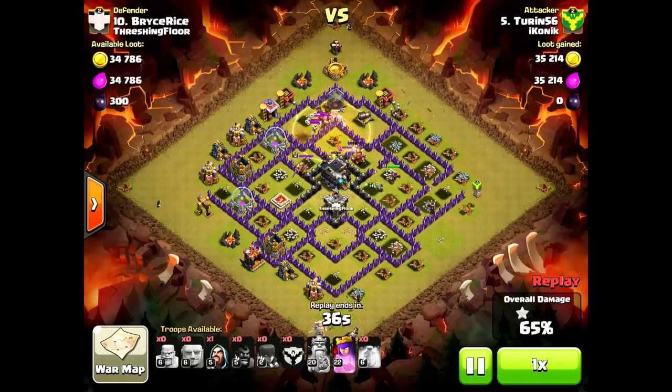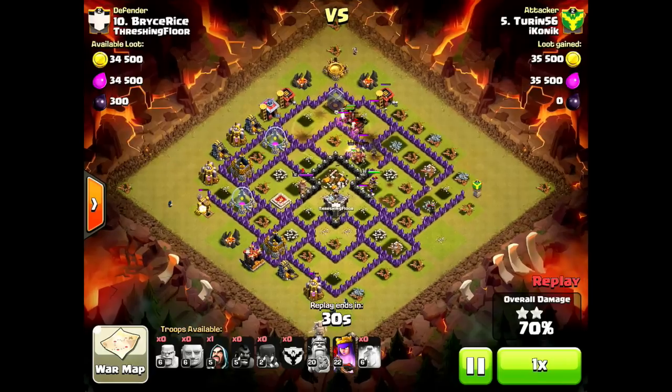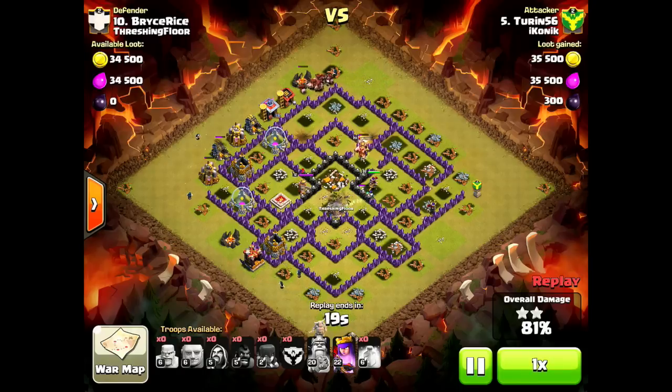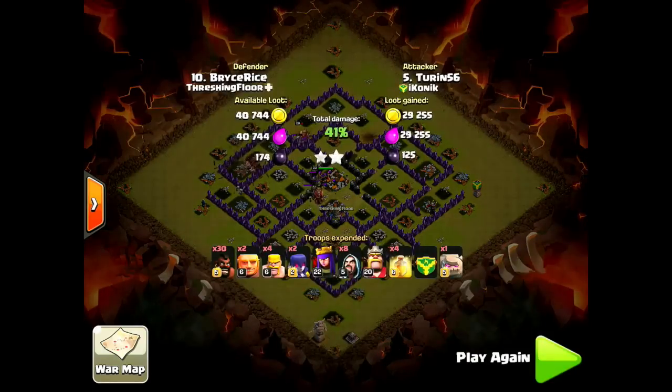They're working on cleanup, coming in behind those hogs, taking out the garbage buildings. There goes the Town Hall. That's what you want with your hog deployment. There are two things to look at with hog deployment in this attack: one, how are you going to deploy them to protect your kill squad and DPS? And two, how are you going to deploy them to keep them from splitting up? The bigger the group your hogs stay in, the better. That's the first attack. Now let's look at something a little bit more challenging.